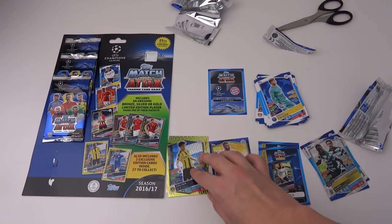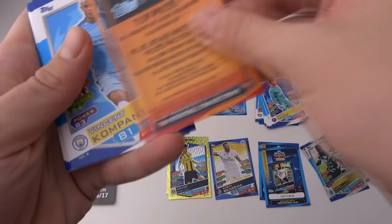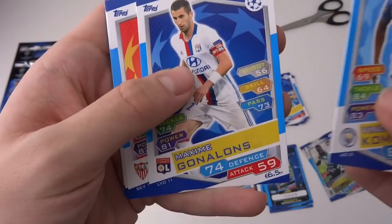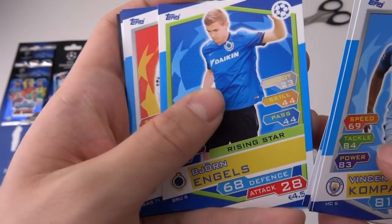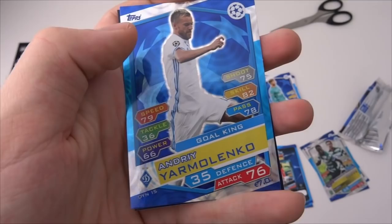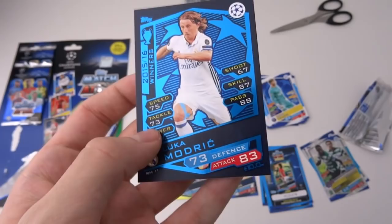Right, we'll get into this next pack now. Hopefully we can even beat that. We have the Kingsley Coman Pro XI, then Vincent Kompany — I'm surprised he was fit enough to take that picture. We've got Gonalons and Sanson, a Rising Star of Demarai Gray of Leicester City, Bjorn Engels another Rising Star of Club Bruges, Aaron Ramsey, Hummels, Andrey Yarmolenko Gold King of Dinamo Kiev — correct me if I'm wrong. And then a 2015-16 winners card — Luka Modric, obviously a team of the year player in real life. I love the design, look at that.